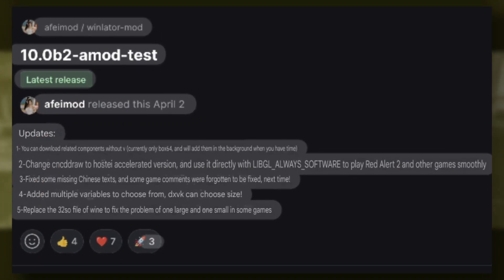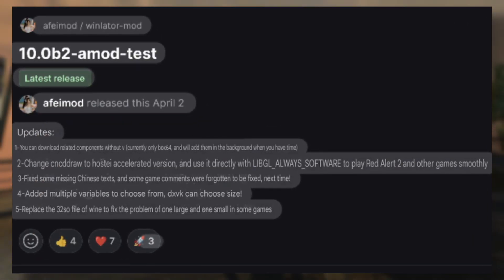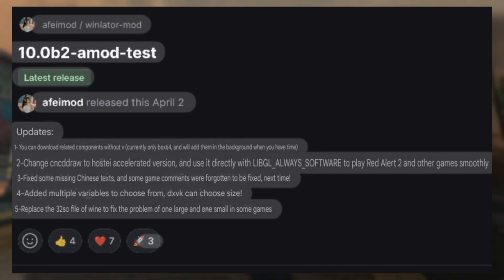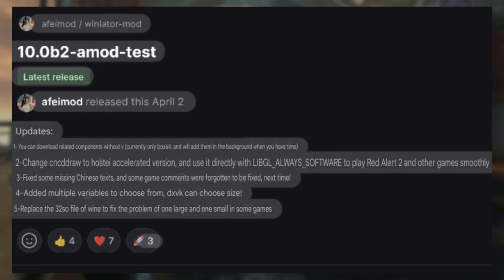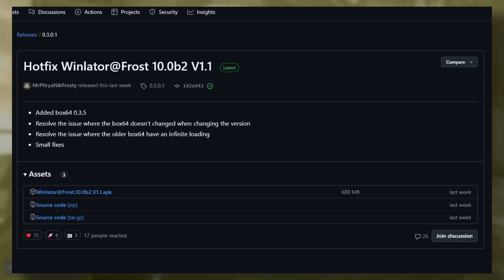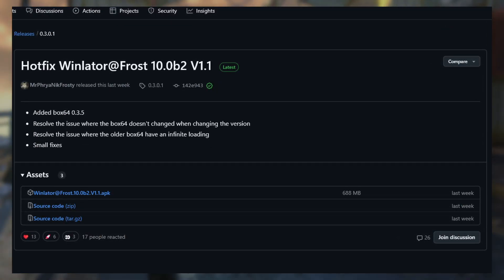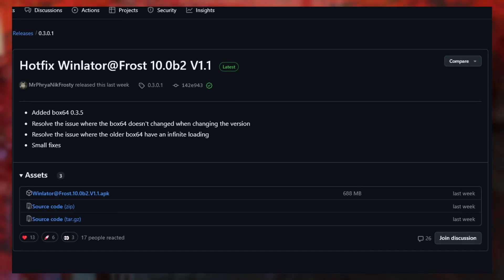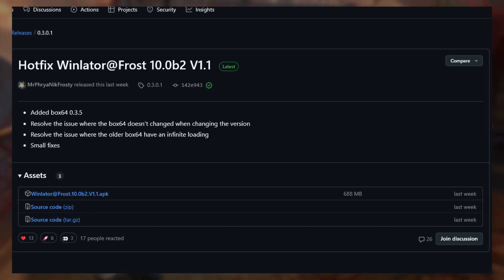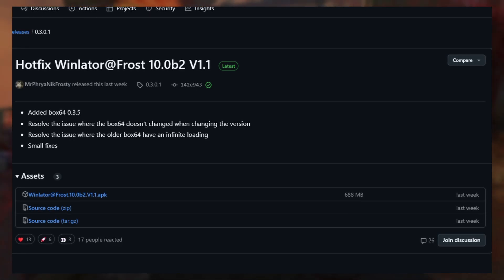Winlator FE Mod 10.0 B2 is now available. Updates include changing CNC draw to an accelerated version, multiple variables to choose from, and a few more improvements. A hotfix for Winlator Frost is also available — Winlator Frost 10.0 B2 version 1.1 — with added Box64 0.3.5, fixed infinite loading for older Box64, and some small fixes.